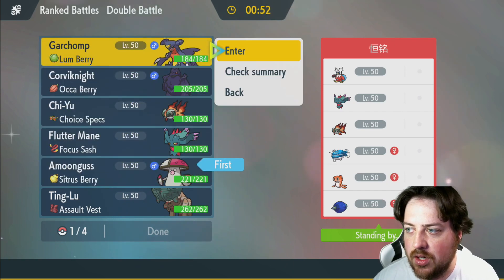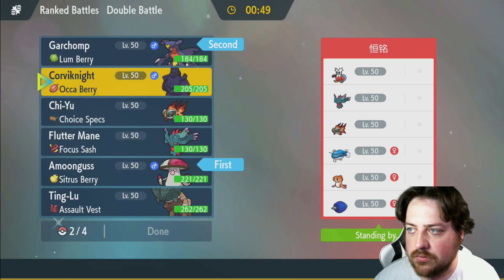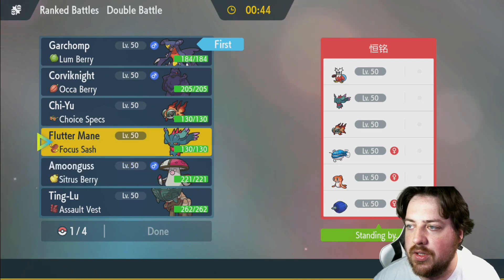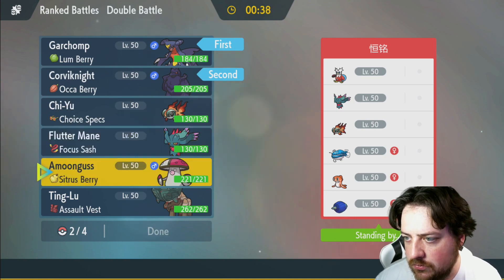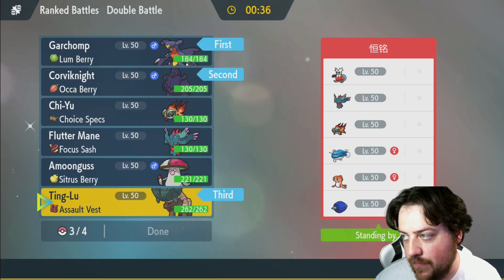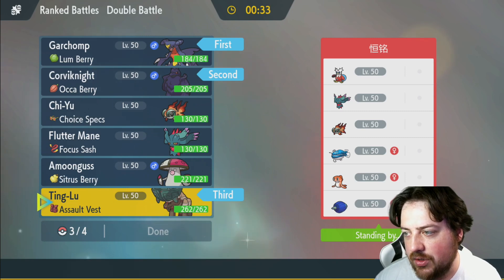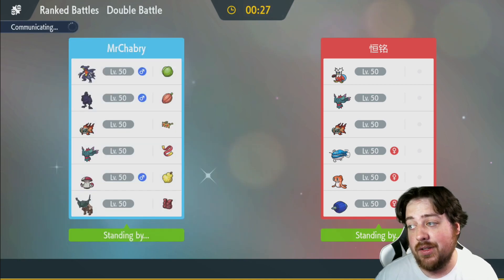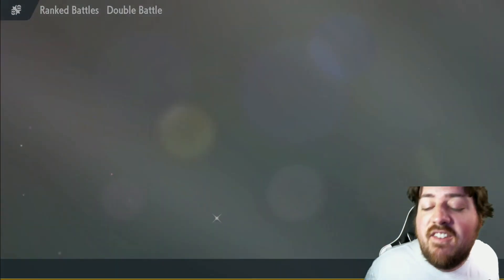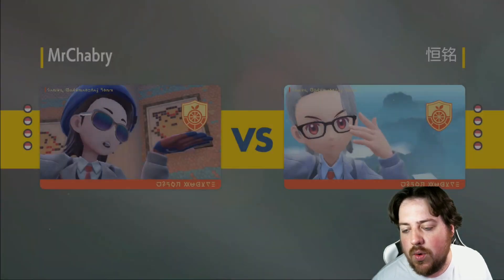I also want to have Garchomp somewhere in here. Garchomp plus Corviknight would actually be pretty good. Let's lead with these guys. Team Lu because those are mostly special attackers anyway, and Flutter Mane so I can smack that fish. Double fish — the goldfish and the catfish — that's what my opponent is bringing, so let's see how well we do.